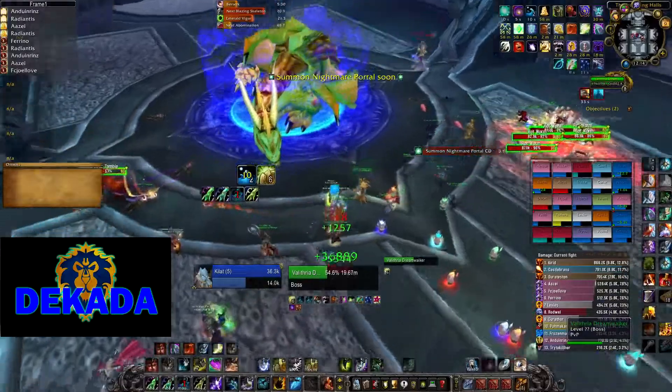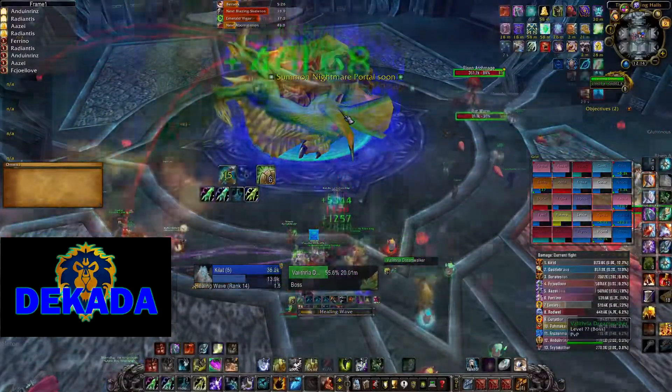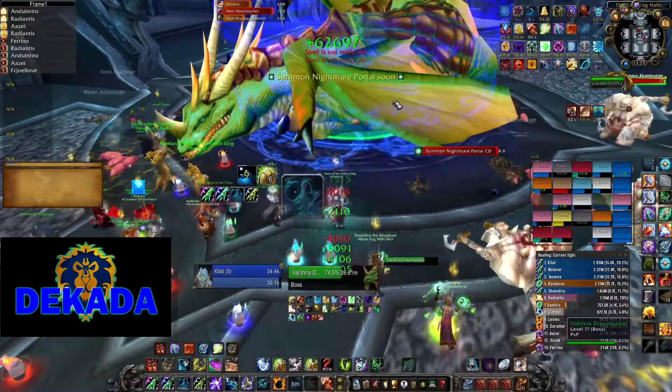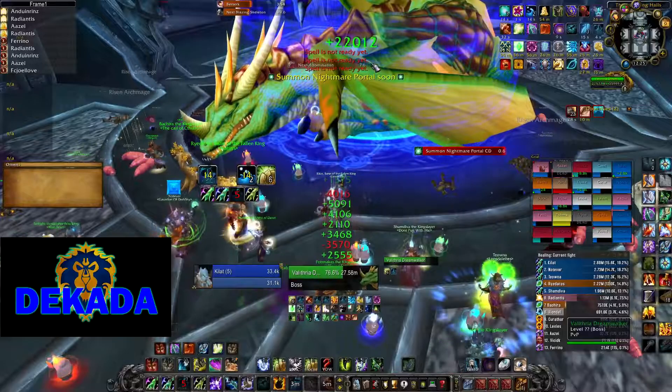Once all the assigned healers reach 20 stacks or more — which is roughly 3 to 4 portal entries — all healers can use their cooldowns and pop Heroism to spam healing on the boss and finish the encounter. Please note that healing Valithria generates aggro from the adds.